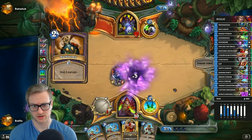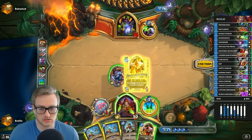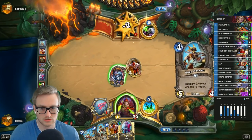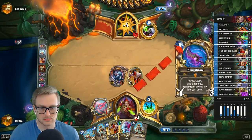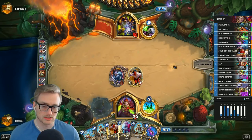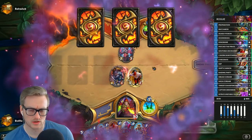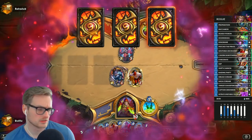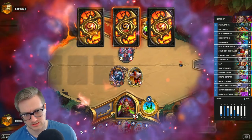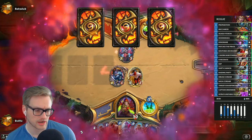Dark Bomb tells me it's probably Reno. Next turn is King's Bane — Big Boy Pirate. Start juicing this. So it is Reno. I might kill that, just because minion damage isn't really that important. I just want to make a huge dagger, find the Myra's, and then win.